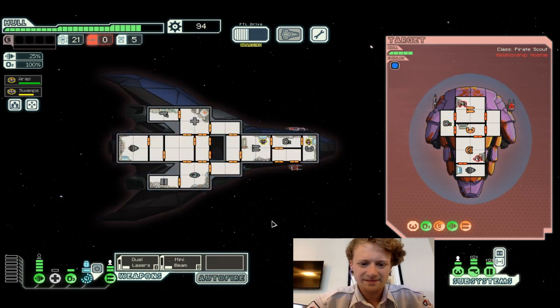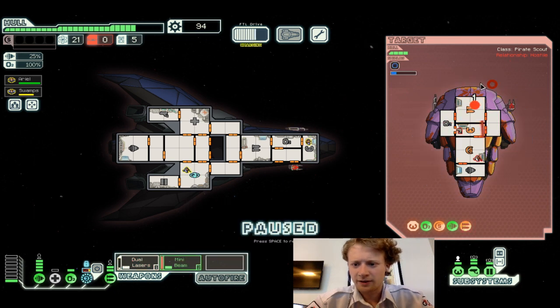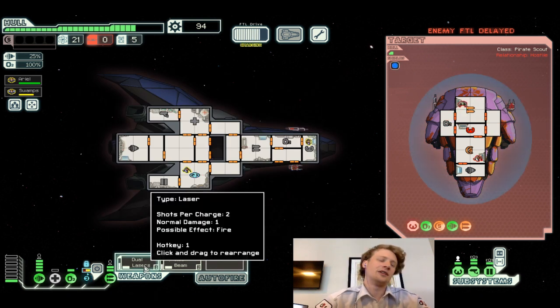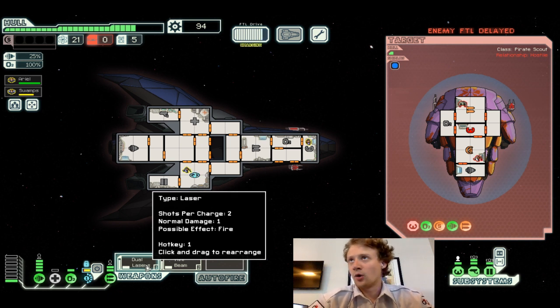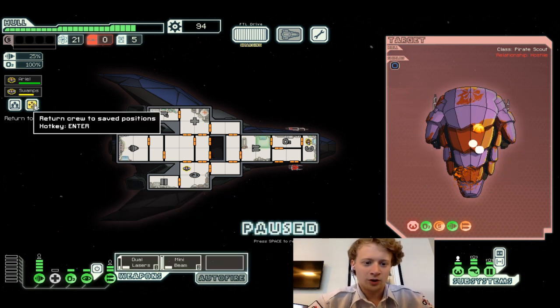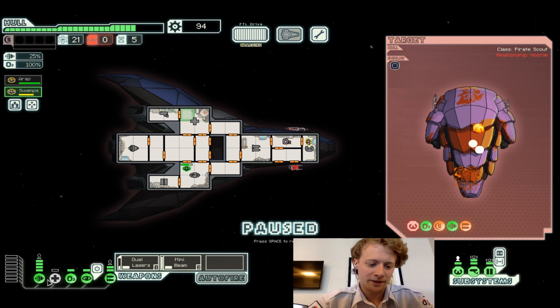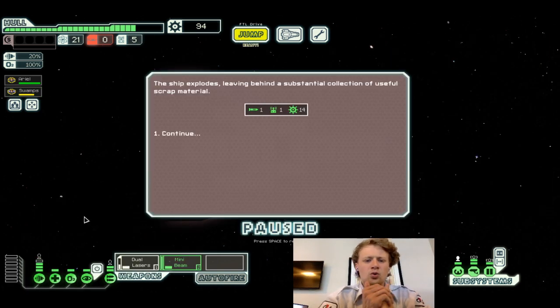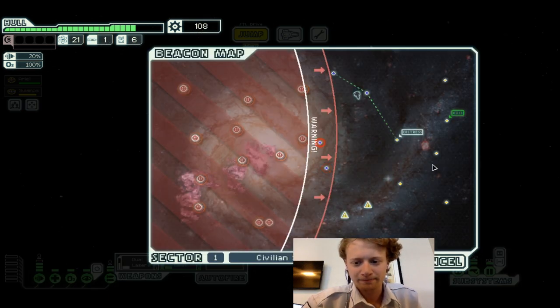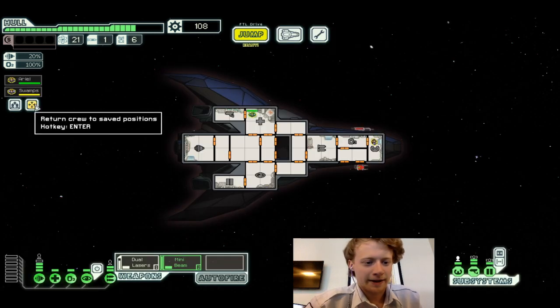Wait for the mini beam. Now — and here it is again. Trying to power up the FTL — that's not going to happen. I forgot we don't have a clone bay, I think, from the last episode. The ship explodes, leaving behind a substantial collection of scrap material. Almost had shields. Get Swamps back into position.